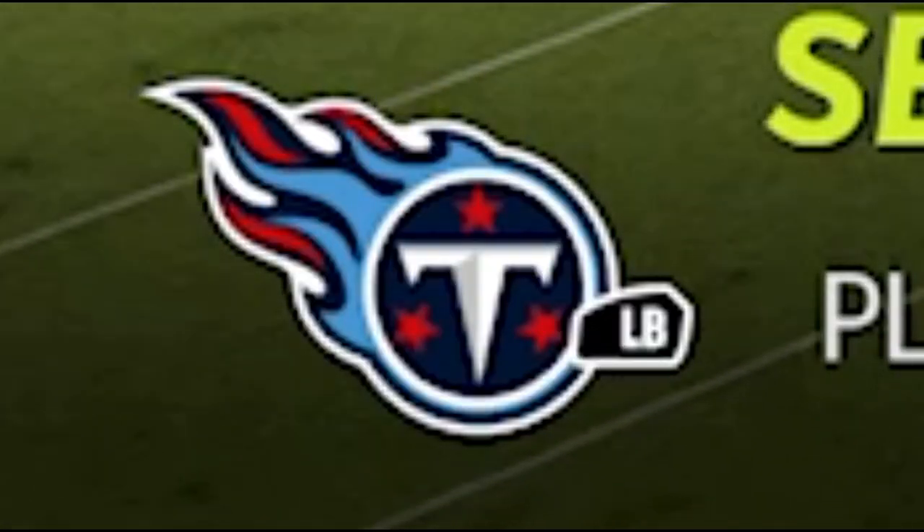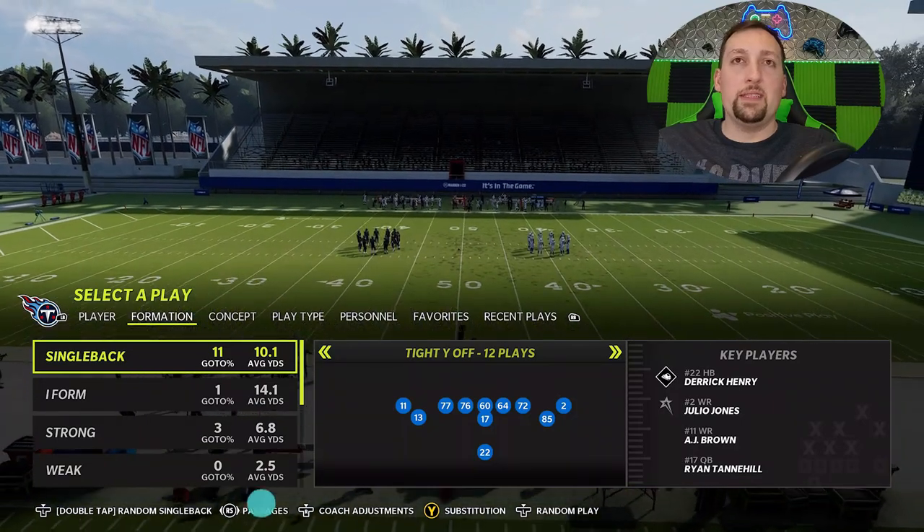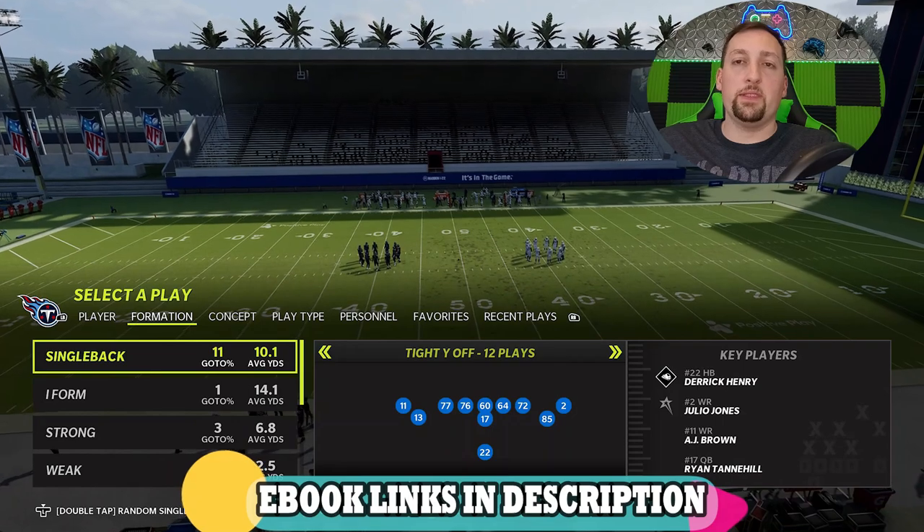The champ is here! Another explosive one-play touchdown video for you guys today. I'm going to be showing you guys a play that I might have put out in the past. It's one of the most explosive, hardest-to-stop plays in the game, and it hits a one-play touchdown against every single defense. The playbook I'm in, once again, is the Tennessee Titans. This is becoming slowly one of my more favorite offenses — I had this playbook in my top five offenses the last time I did that video.